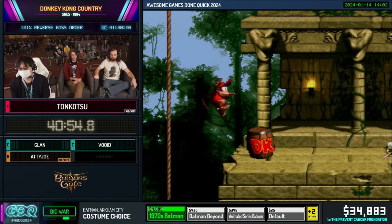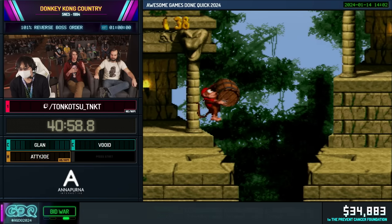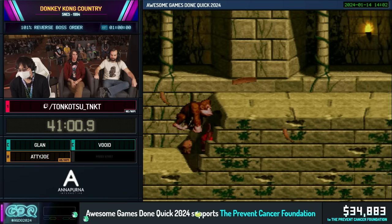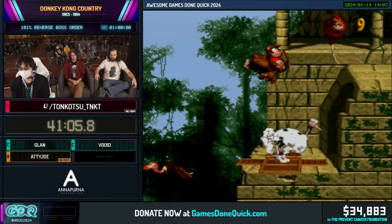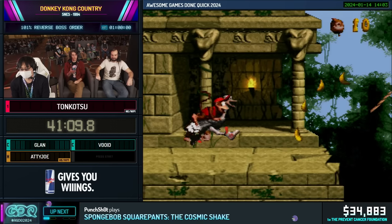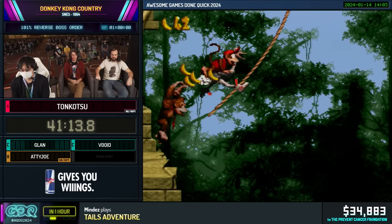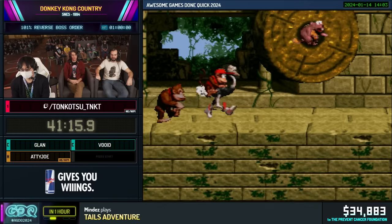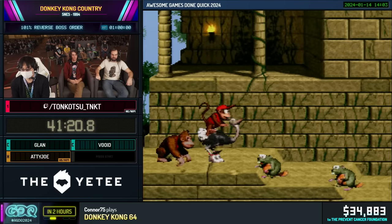Temple Tempest is another pretty cool platforming level with a lot of extendos. It has a lot of rows of naughties or critters that we don't get to see in this category because we get Expresso — and Expresso is faster to pick up.